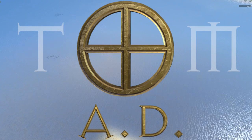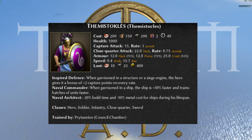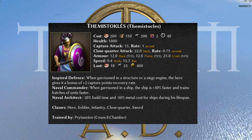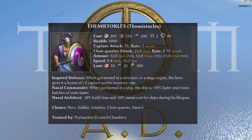While we're chatting about the Athenians, it's worth mentioning Themistocles. He's a hero that reduces the cost and build time of ships, as well as making any ship on which he's garrisoned train soldiers and move more quickly. That's something well worth knowing if you're playing a naval map.